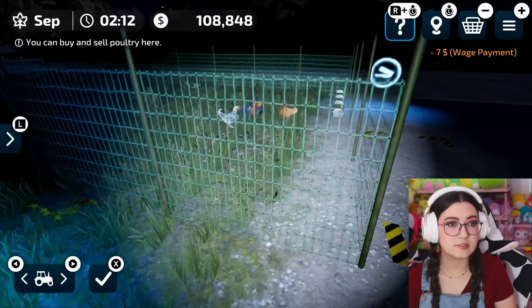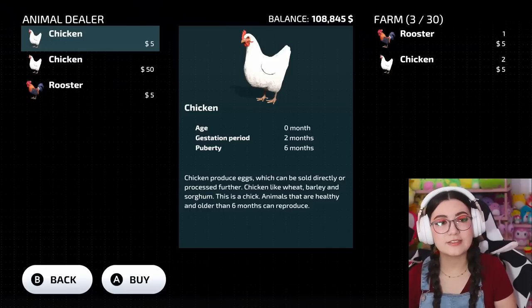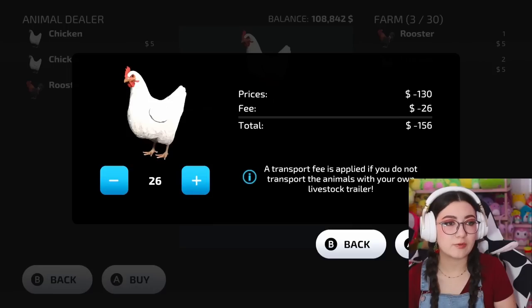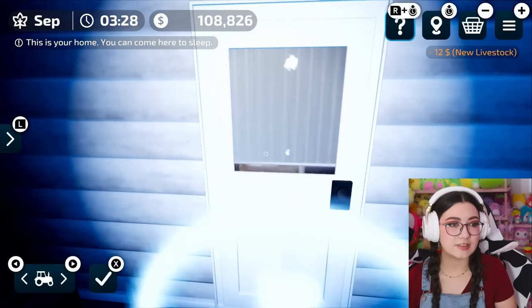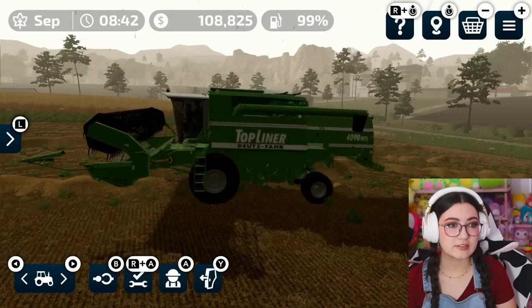My beautiful chickens, I love you — have a good night. Sleep well. Actually, you know what? Let's buy another chicken. I think let's get a little cheap five dollar chicken. Let's get one of those — oh no, not 26 of them! Oh my goodness. I don't know if we're ready for that yet. Let's get two. Starting our chicken empire feels great. And now let's take a little nap — let's go to sleep.